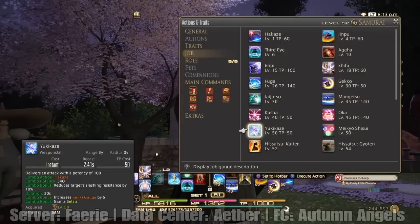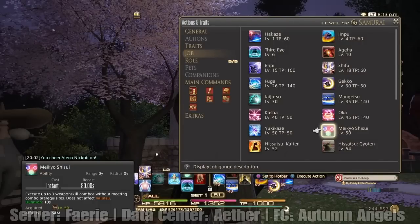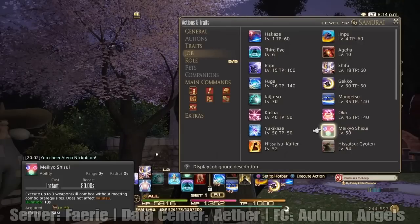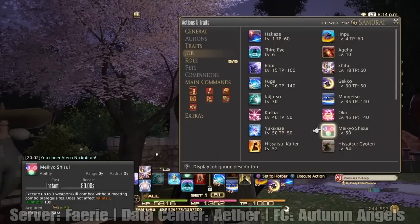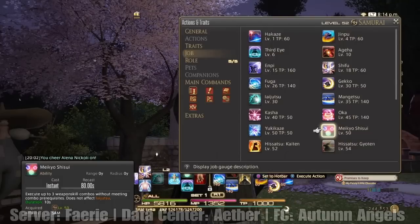So here's what you guys want to do — you want to make sure you're keeping up Yukikaze, Shifu, and Jinpu on your enemies as much as possible. That's the main thing of this class. Now, this is a really cool one — Mekyo Shisui — it allows combos without meeting combo prerequisites but does not affect Laijutsu.